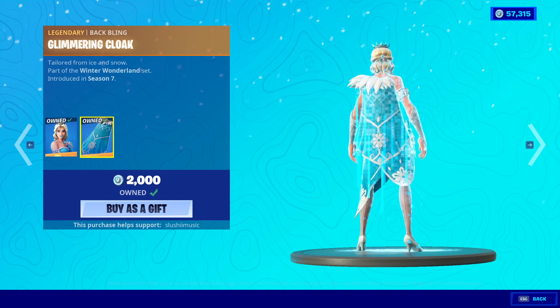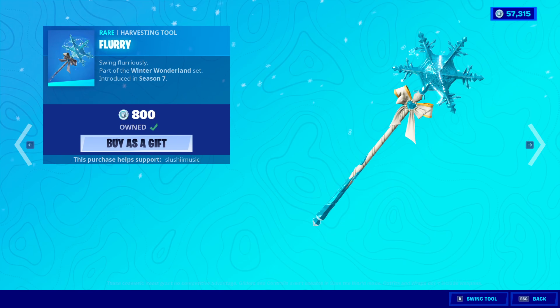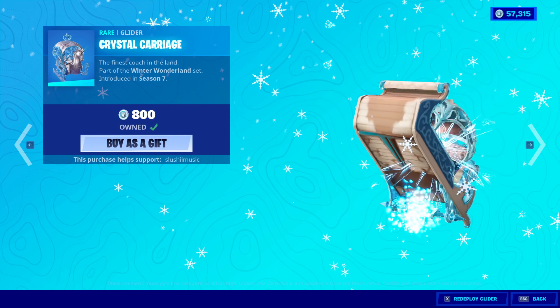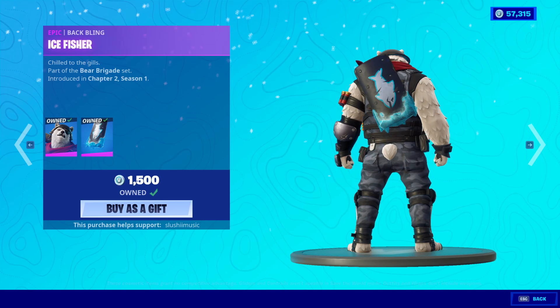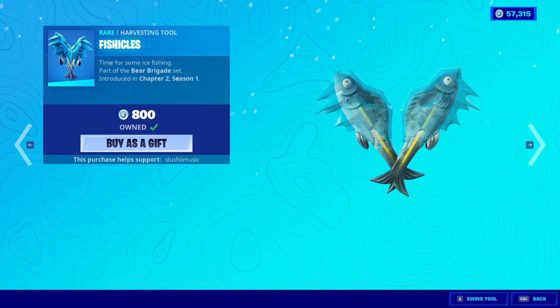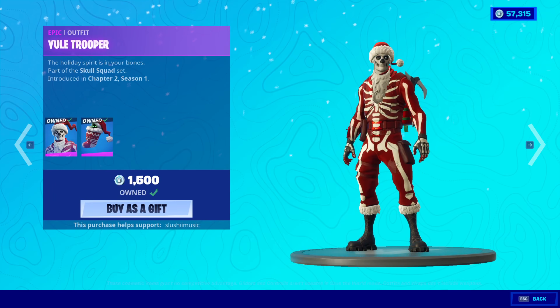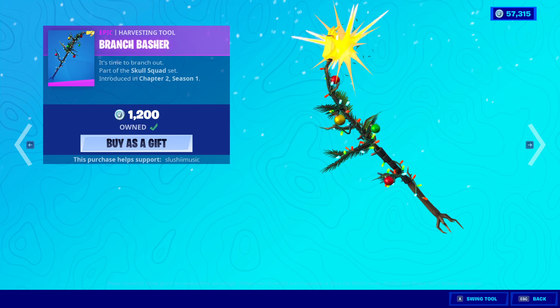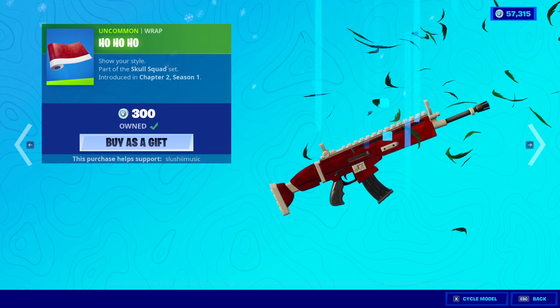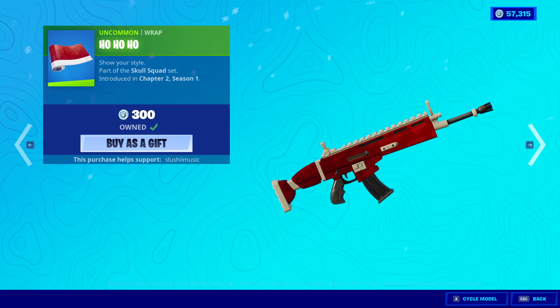Glimmer is back with the back bling Glimmering Cloak. The Flurry. And the Crystal Carriage Glider. The Polar Patroller is back with the back bling Ice Fissure. The Fishcicles. The Yule Trooper is back with the back bling Sinister Stocking and the Branch Basher. And the Ho Ho Ho Wrap - not a fan of it.